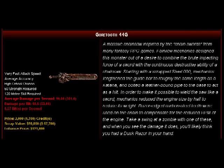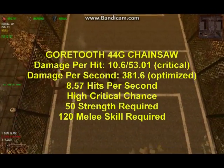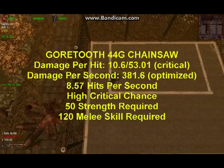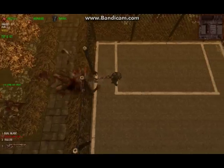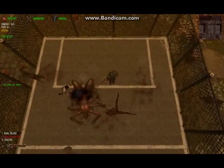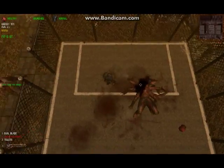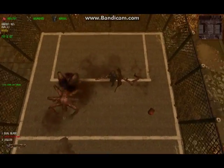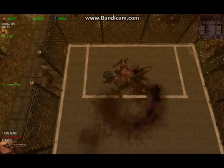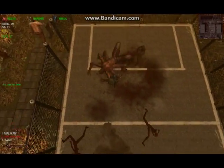Our final video features Taki again. We mentioned that his reloading skill is virtually non-existent because his stats have been optimized for close-quarter combat. Besides maximum agility, he has maximum strength to wear heavy armor and maximum endurance to survive damage. Here, he pits those skills against a giant spider using a gore-tooth chainsaw — the most powerful chainsaw that is not an expensive limited edition or collector's item, though it's still pricey. The gore-tooth is more than twice as powerful as the minimum chainsaw we would recommend for use against a giant spider. That would be the grinder, the bare minimum chainsaw.